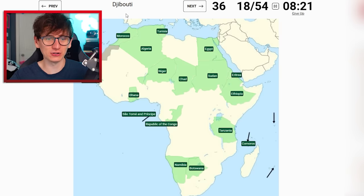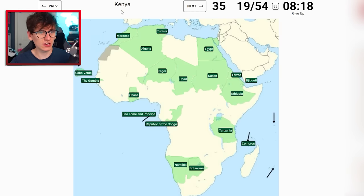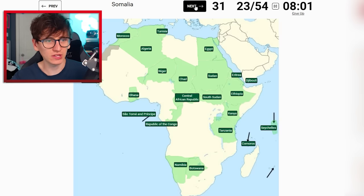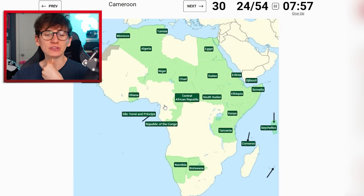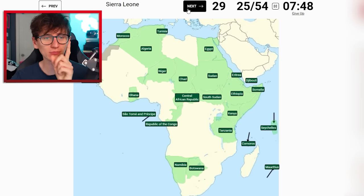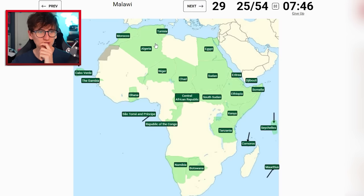Mali - I might skip it for now. Djibouti - that's just a little nib. Kenya is above Tanzania. Seychelles is up here. Central African Republic is under Chad, I think. South Sudan is obviously under Sudan. Burkina Faso - it's quite a big country, just a little scary to click on right now, so we'll leave it. Somalia - we can do. Cameroon - I don't think I'm quite brave enough just yet. Mauritius is fine.